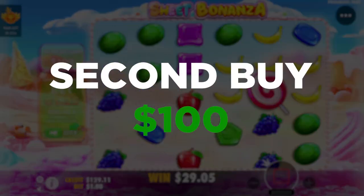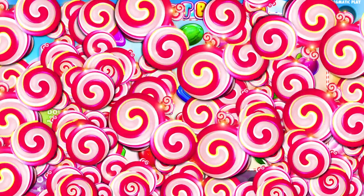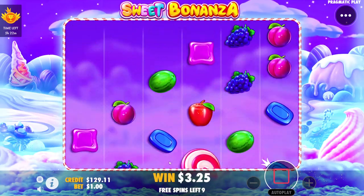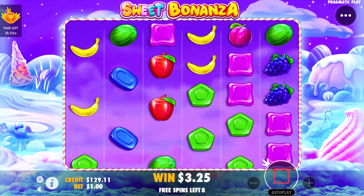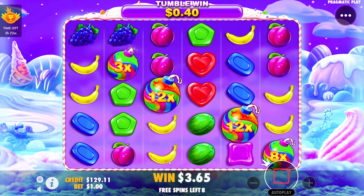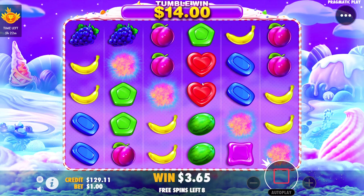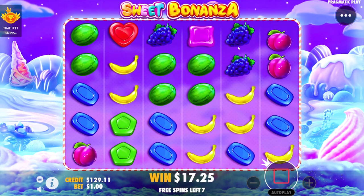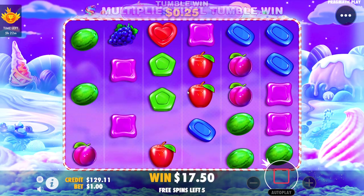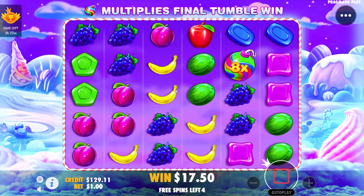We're just gonna run it back two more times. Hopefully we can actually have a good win because we need 600 in total pretty much for this to work. That was really good — 35x — but we only got one hit though, so that sucks. At this point we kind of need a re-trigger too.